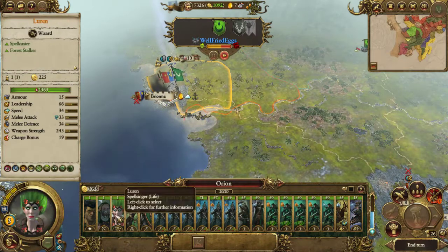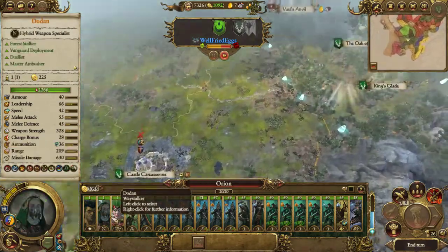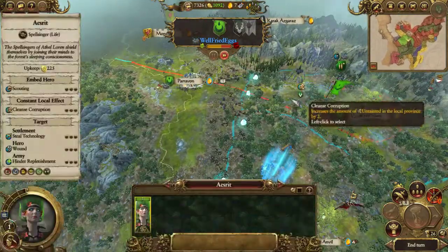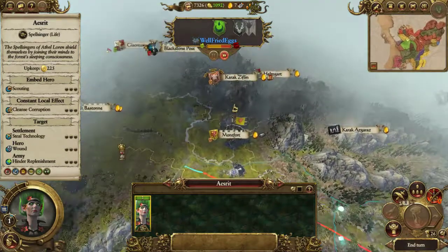Actually no, I don't want Treekin first. A lot of my money is spent on the fact that I've got three heroes running about - two heroes, and one is just wandering now because I don't want to disband it because she's got the Talon of Kurnos.